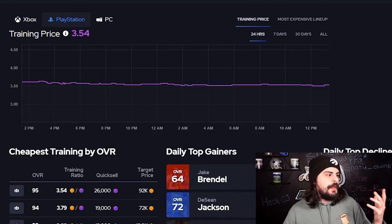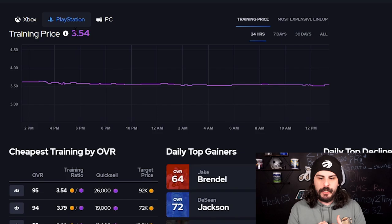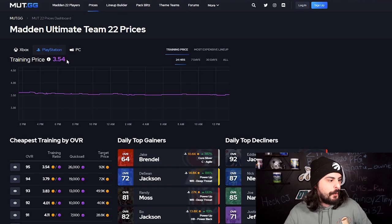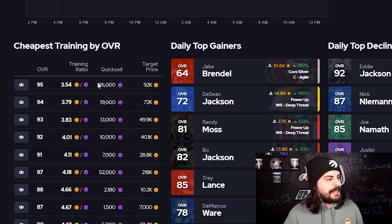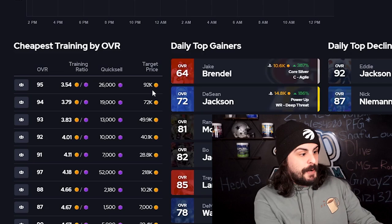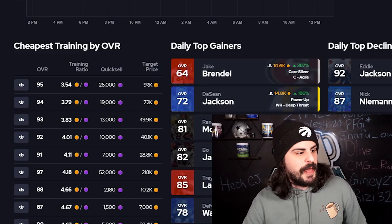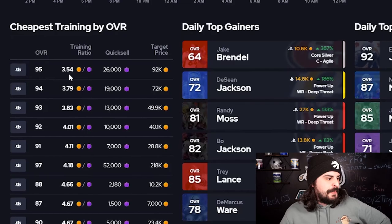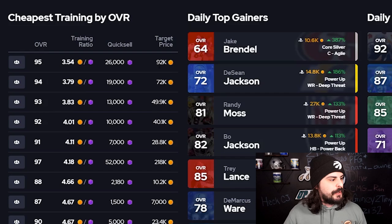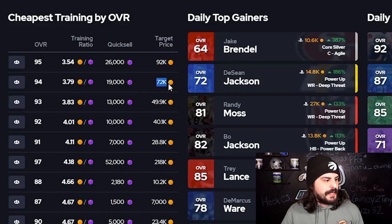The next tool you're going to want to use before you jump into buying training is MuttGG. They go over the training prices at the current moment, and that's how you can find even cheaper training. We're on MuttGG under prices and under the PlayStation prices. It's saying training cost right now is about 3.54, and it's telling us that the target price to get training at the cheapest point is a 95 overall for about 92,000 and under. What I usually do is check MuttGG first, find the cheapest training overalls, and then go search for those for cheaper than the price they're targeting. We can see 95s at 3.54, 94s at 3.79, and 93s at 3.83 — those are probably the cheapest training options at the moment. So we're going to look for 95s under 92,000, 94s under 72,000, and 93s under 50,000.